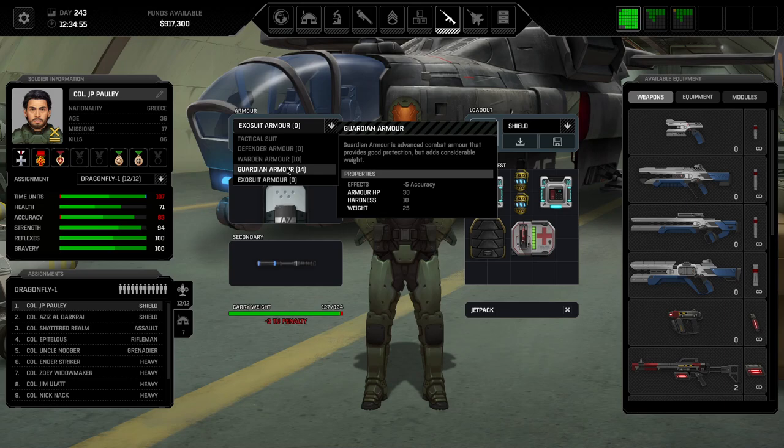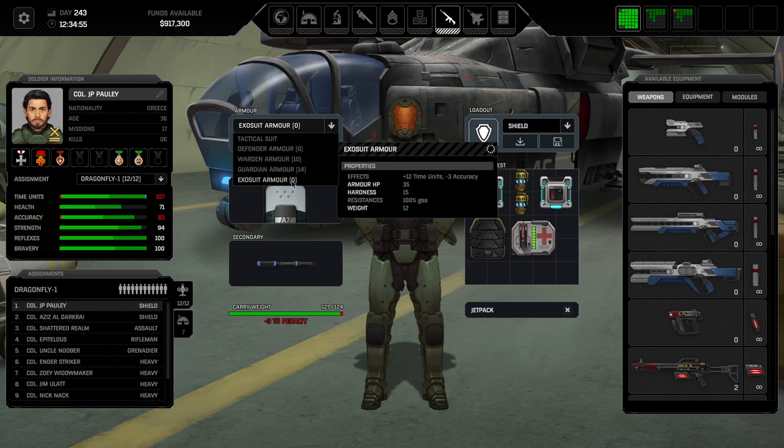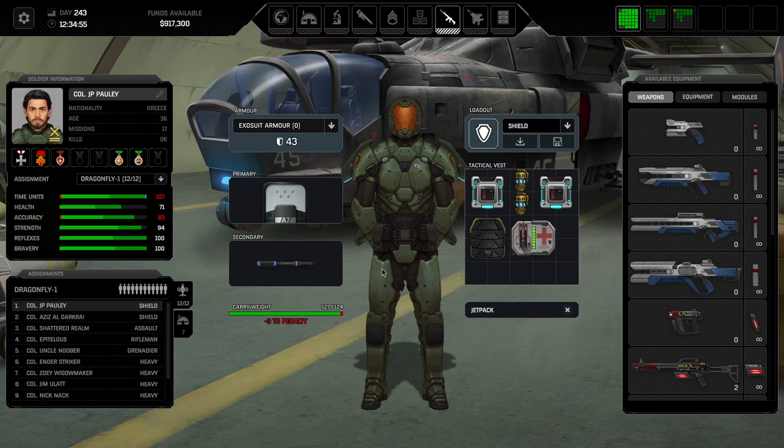The final end-game armors: stalker armor, which I think is not very good — 18 armor and almost no weight, so it helps low-strength characters survive, but for 75,000 per armor it is substantially worse than guardian armor and definitely needs rebalancing. Then there's the mother load: the exosuit. 35 armor hit points, 35 armor, 15 hardness (reduction against armor penetration), full gas resistance, moderate weight, and on top of it 12 extra time units. Those 12 time units don't count against your percentage — so you can actually shoot more often than you normally could. 100k a pop, but it is absolutely monstrous armor.